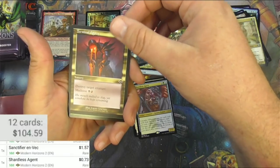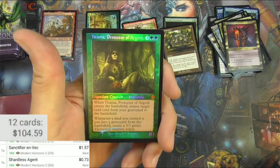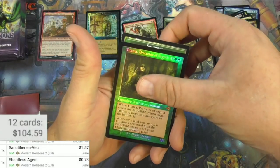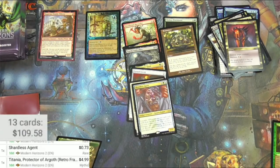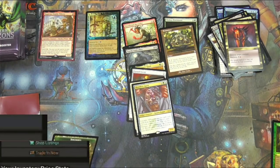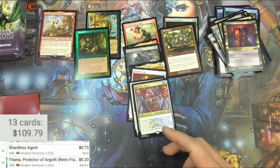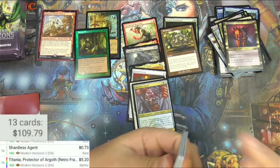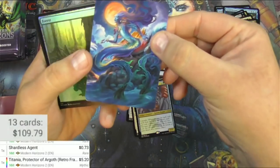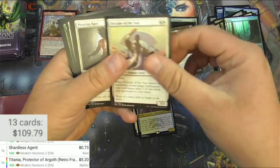Oh there we go — foil retro border Titania, Protector of Argoth! Foil mythic retro — let's see how that goes. Retro frame foil version, five bucks. All right there it is, beautiful. Svelune foil Forest.